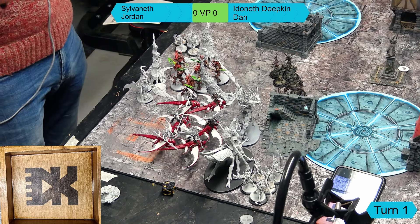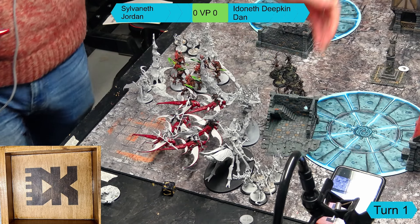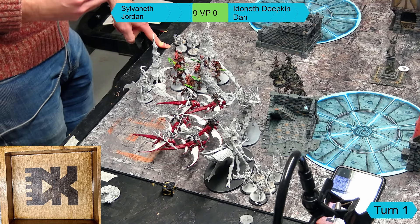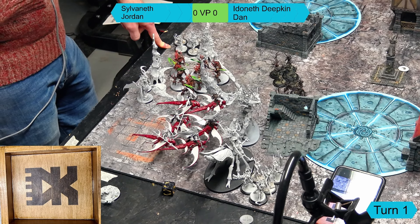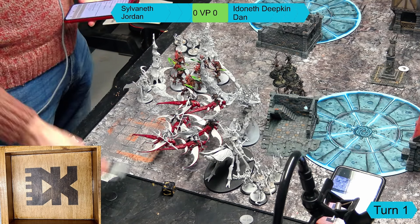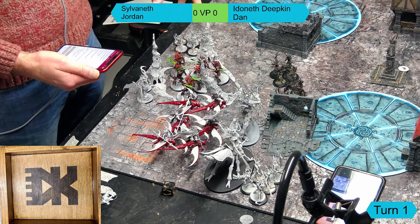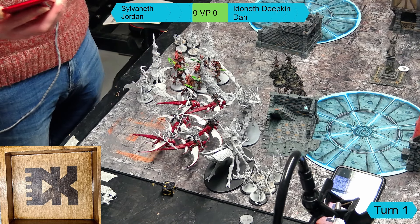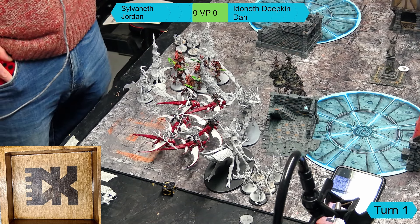We have a battleline unit of 10 Dryads up front, a unit of five Tree-Revenants here, another unit of five Tree-Revenants here - one isn't on its base because Taco the dog snapped it and I haven't been able to glue it back. We have a Treelord, and off the board we have a Spiteswarm Hive. The two big boys are a six-model unit of Kurnothi with swords and six Spiderfang Lancers. It's one drop, which means I'll be going first.